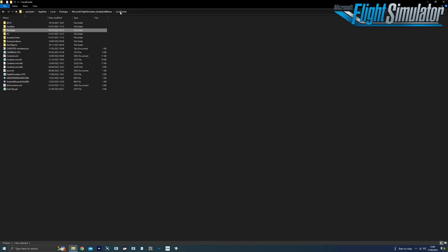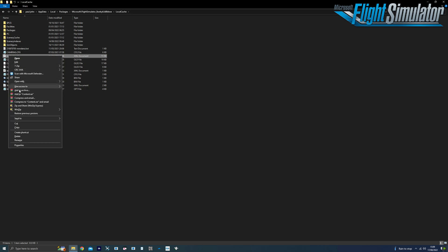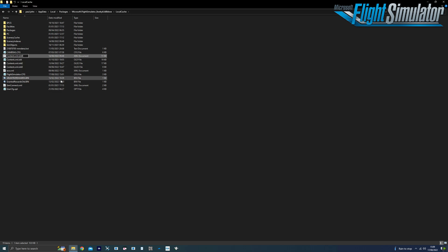First, find the local cache folder — it's two back from the community folder. Next, open up the local cache folder and locate the content.xml file, then rename that file as shown. This will force Flight Simulator to generate a new file, deleting any anomalies in the process. Now we start Flight Simulator and hopefully the trees will be gone.